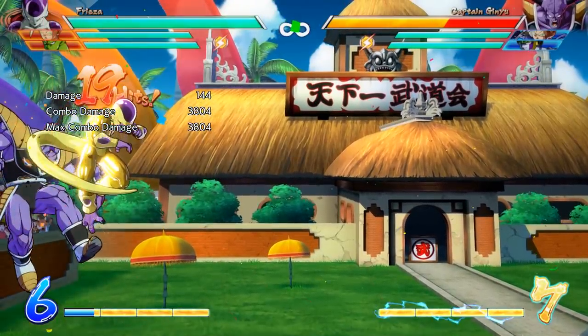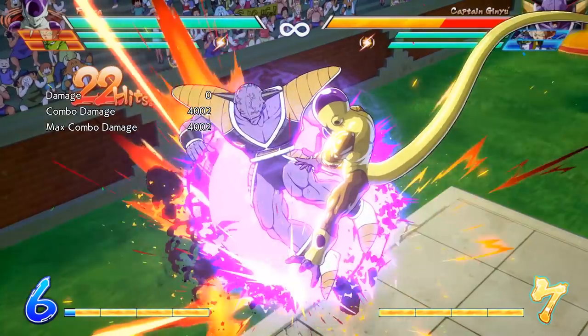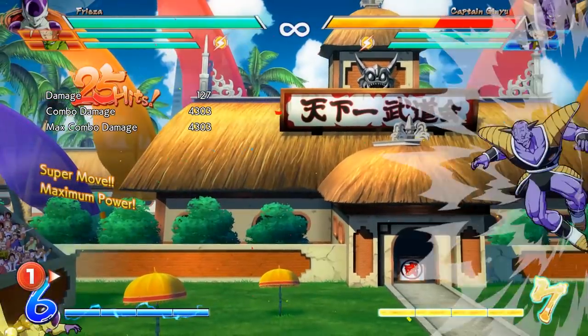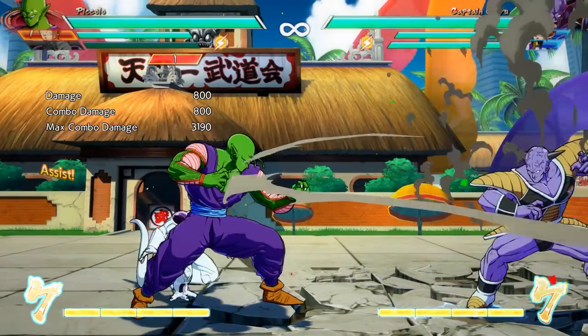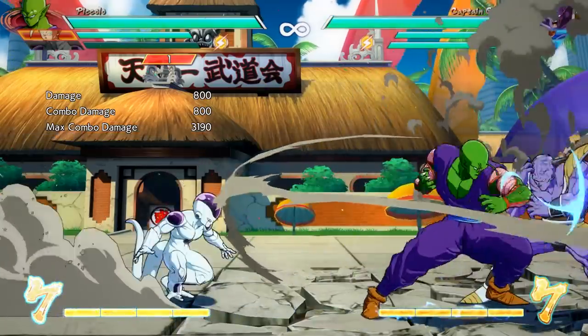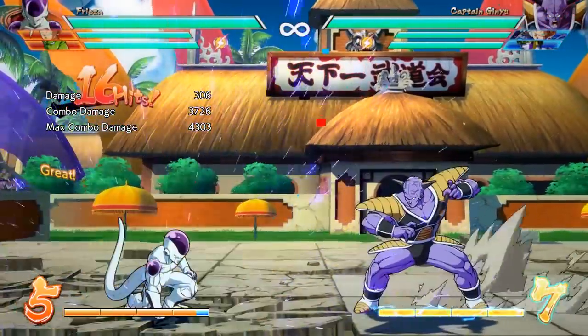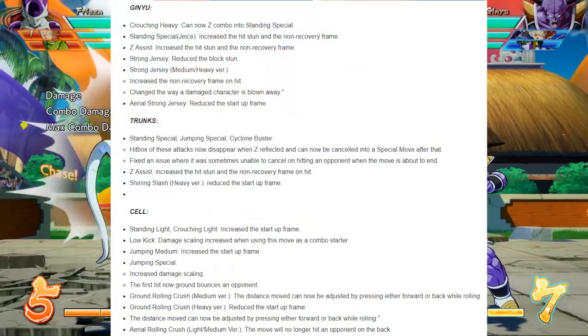What reverse beat does for Frieza players is really change the game of what your optimal combo is when you're in Golden Frieza form. Unfortunately, I don't think these buffs are going to help him all too much — his assist is still pretty lacking and he can only access Golden Frieza once per game, which really sucks. I don't know why they have that restriction when it's clear they want Golden Frieza to be something really cool.